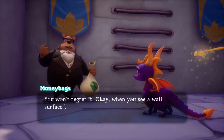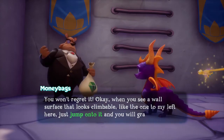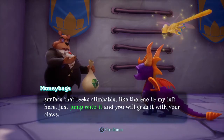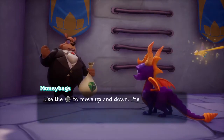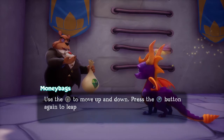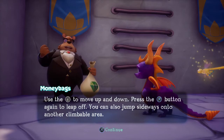Okay, when you see a wall surface that looks climbable, like the one to my left here, just jump onto it and you will grab it with your claws. Use the left stick to move up and down. Press the jump button again to leap off. You can also jump sideways onto another climbable area.